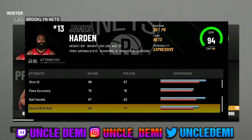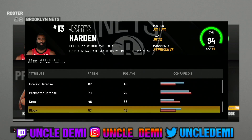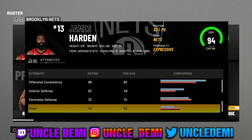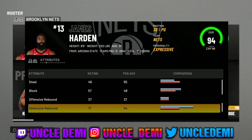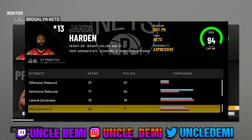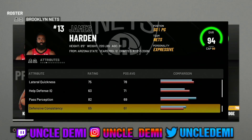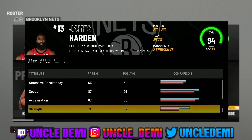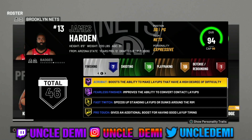His speed with ball is an 86. Now we're going to look at the defense — as you can see, the defense is just non-existent. He has a 70 perimeter defense. We know that James is not known for his defense, even though he's been playing better. But he does have a 77 defensive rebound, so that is something to keep in mind. The lateral quickness is not great, but James is not known as an explosive type player — he's just so crafty and shifty. His speed is only an 87, his strength is a 71.